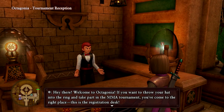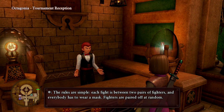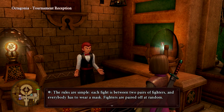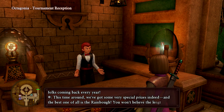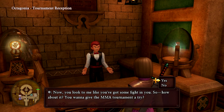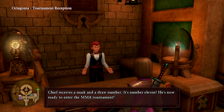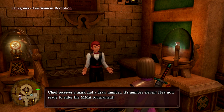There's a registration desk — you want to throw your hat into the ring? Each fight is between two pairs of fighters and everybody has to wear a mask. Fighters are paired off at random — what makes it fun is the luck of the draw. The best prize is the rainbow, so yeah, sure, we'll sign up. The hero refuses to use a mask and draws number eleven — get it? Because it's Dragon Quest 11, that's why it's number eleven.